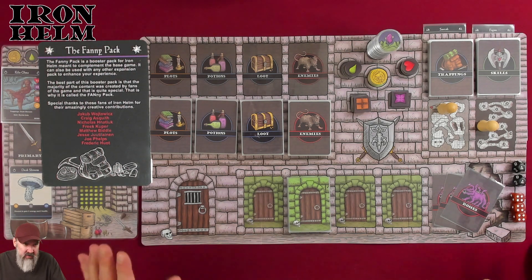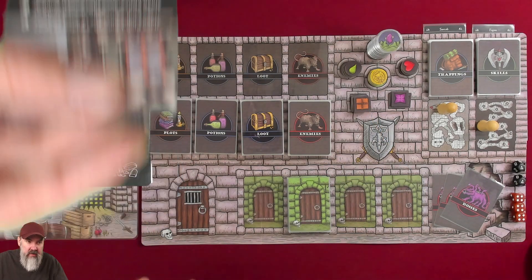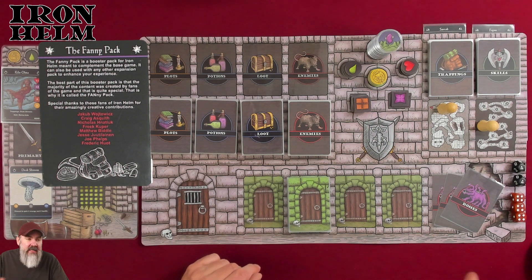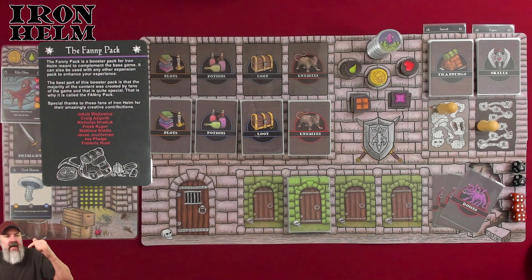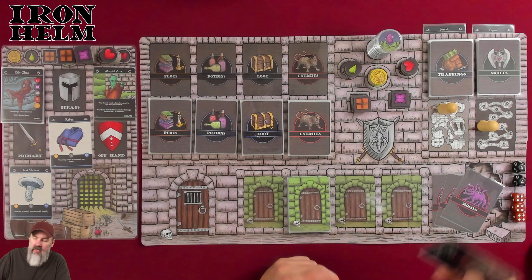It has a little icon on the top — if you ever want to take those cards out, this one looks like a door knocker, maybe the door to the Lonely Troll Inn. The best part of this booster pack is that the majority of the content was created by fans of the game, which is quite special — that is why it is called the Fanny Pack. Special thanks to those fans of Iron Helm for their amazingly creative contributions.